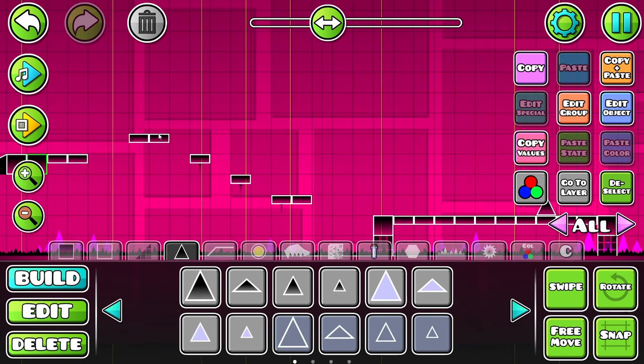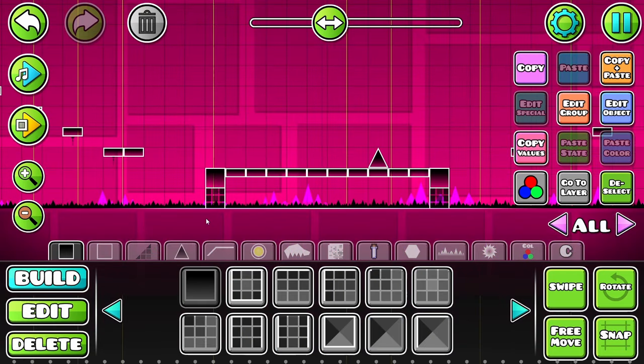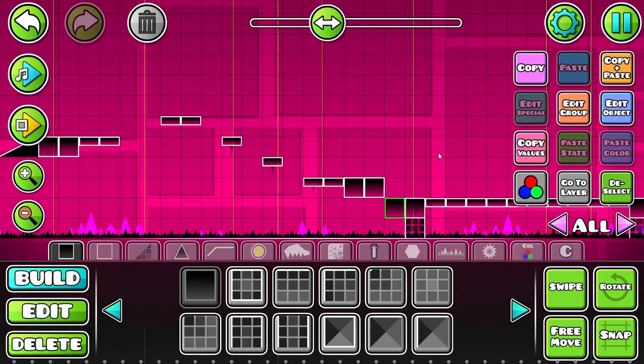Moving along, we got another jump right here — a little reverse staircase of death. These are non-fatal, a pretty cool gimmick. Since they're non-fatal, we'll keep them in. But you do have to jump at the end of it, which is a little weird. If you're gonna have a non-fatal staircase of death, you gotta be consistent with it. That's just bad game design, if you ask me.